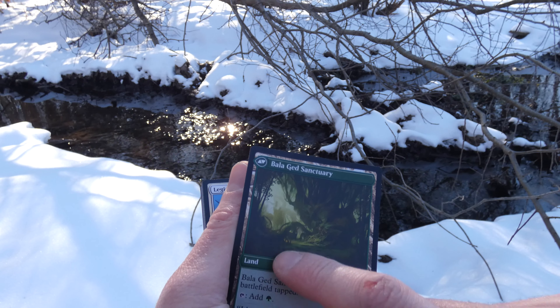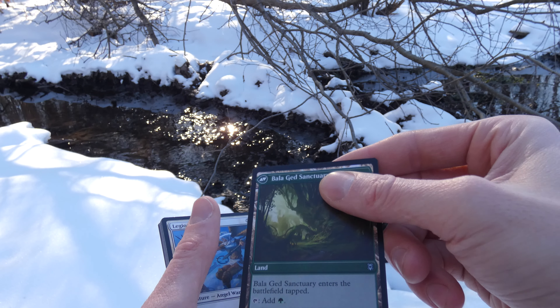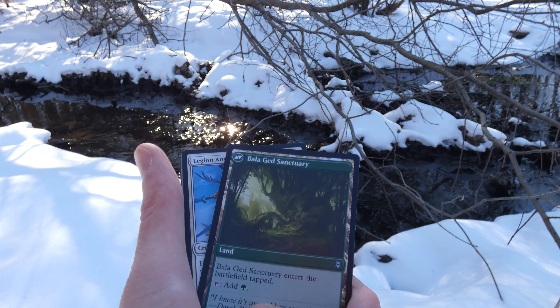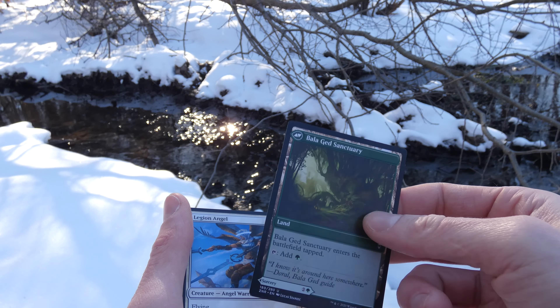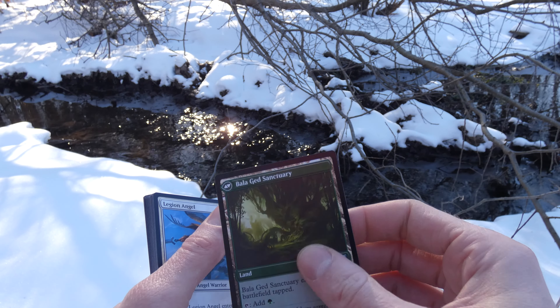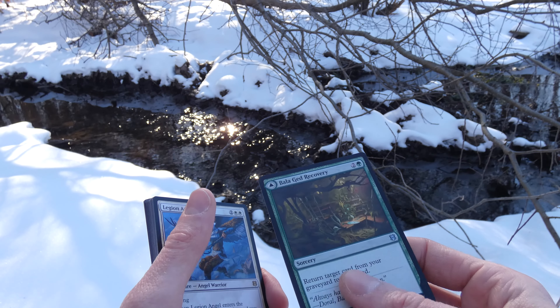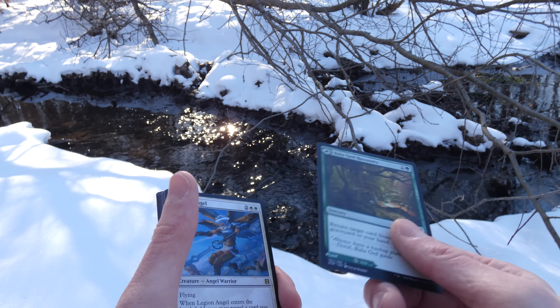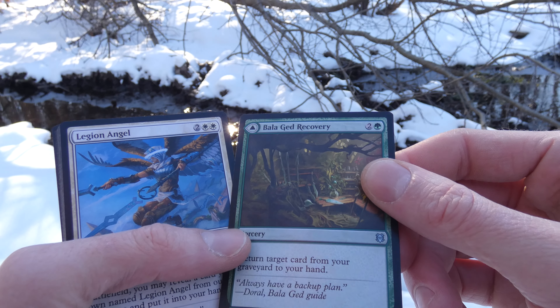Got Nimana Sky Dancer — two and a black, it's a creature human rogue, a two-one. It's got flash and flying. When Nimana Sky Dancer enters the battlefield, target opponent mills two cards. It's a little bit of mill. The art looks like this lady is literally diving into some sort of pit with bloody daggers — is she flying in the sky or just falling? She's about to pounce on a crazy giant lizard in the background, about to take it down. Art by Brian Sola.